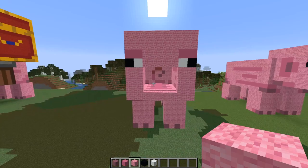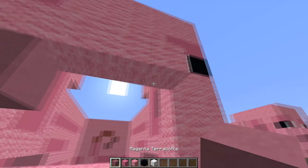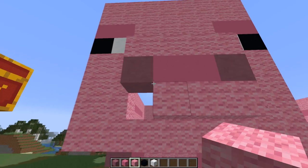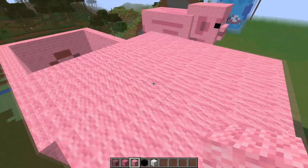Now the snout comes in - bring it out by one block, do a row of pink wool first of all, then switch to your magenta, one on either side, then your pink concrete in the centre, and finish with a little bit of pink wool again. That's the snout done. All you need to do now is fill in the top of the head and around the back with pink wool. We'll speed things up - you've got the idea!